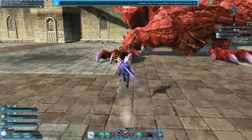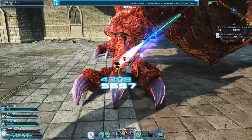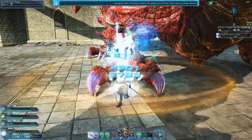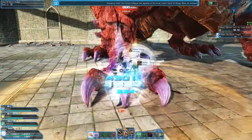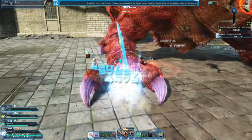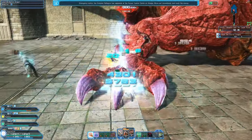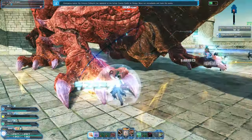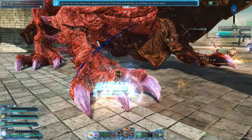Be careful of his fire blasts — you can use iframes to go through them or use counters for your specific class. In this phase we should be focusing the left foot. Unfortunately in this MPA everyone was attacking other places; a few people were attacking the left foot, but everyone should be attacking one foot so we can quickly get the blue hearts — the blue weak points — that show up on his chest.